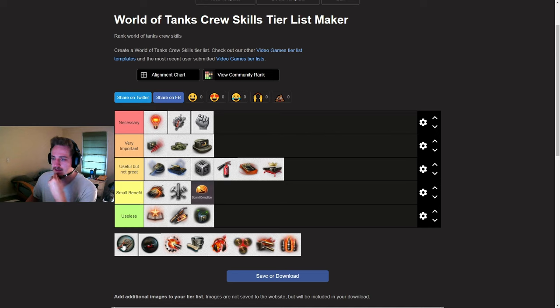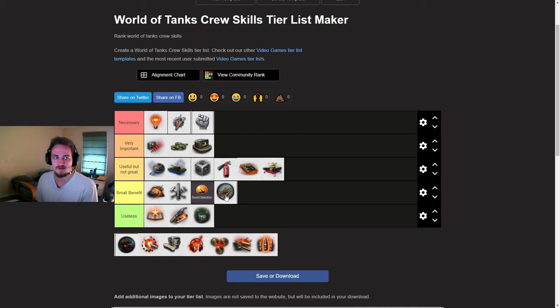Next, Eagle Eye. I'm going to put this in small benefit — I almost never pick this one. Very rarely is it important to know which modules in an enemy tank are destroyed. The only thing it's useful for is knowing when an enemy's ammo racked or when their fuel tanks are damaged. But it's pretty rare for you to actually be able to put your reticle on the enemy target long enough for this to activate, unless you're just sniping from range. If they're close to you on a corner, you're peeking, backing up — it's not even going to activate. They did buff Eagle Eye to 0.5 seconds, which is better than it used to be, but I still don't think it's that important.